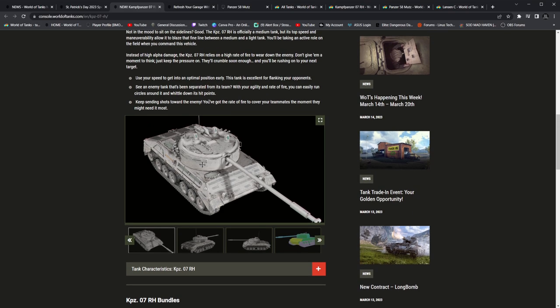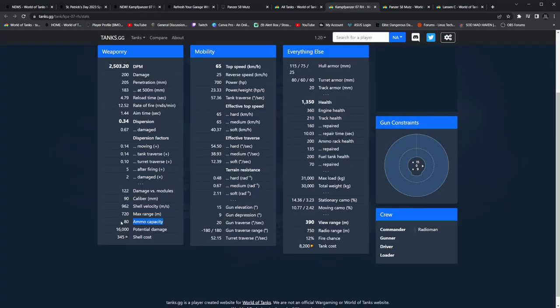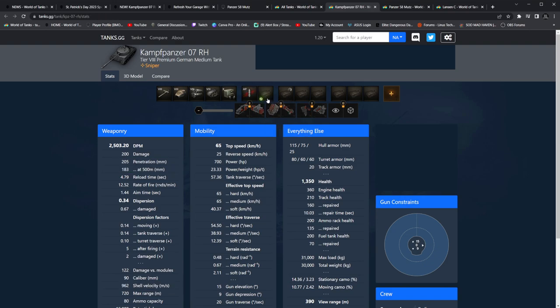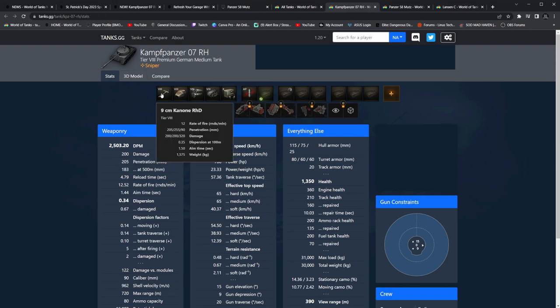Keep sending shots towards the enemies. You've got the rate of fire to cover your teammates — that's the moment they might need it most. Not to mention, down at the bottom left here, there are 80 rounds of ammunition highlighted. That's a lot of ammo. So you get an AP round, you also get a 255 HEAT penetration round. 205 AP. It's a 90mm gun.